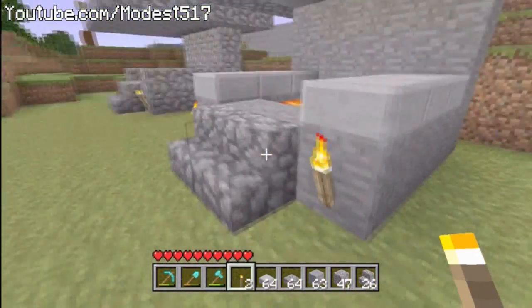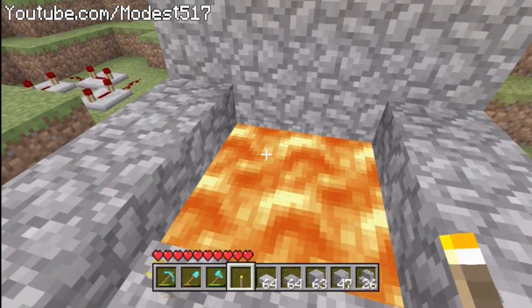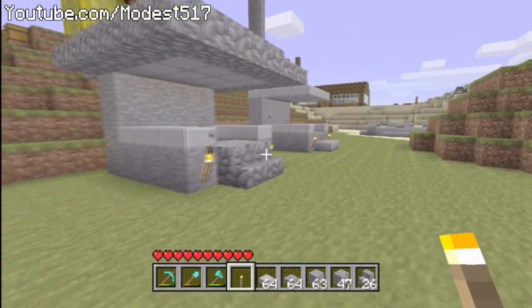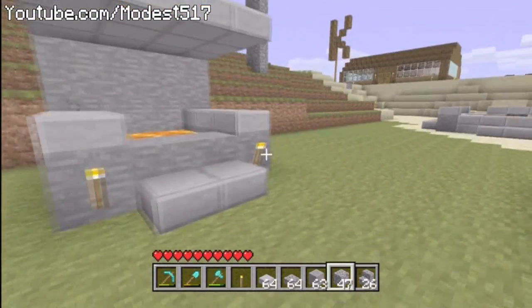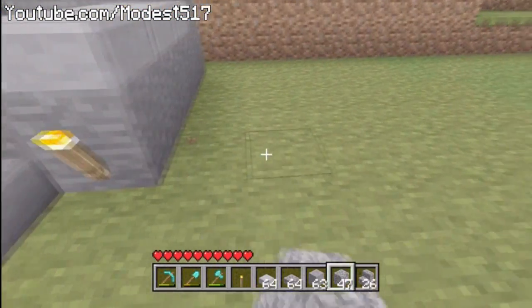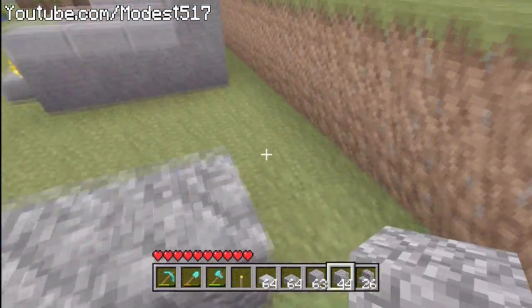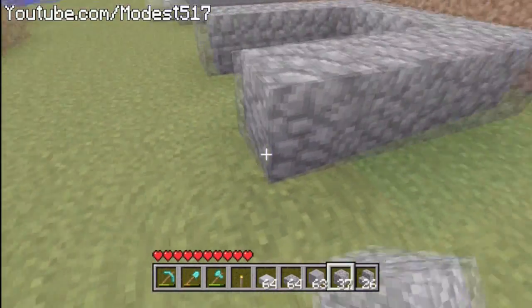You guys can mess around with these designs and come up with your own creative one. This is the design I made when I first played Minecraft, so I'm kind of sticking to it. I built three versions: a cobblestone one, a smooth stone and cobblestone one, and then a smooth stone entirely. The first one I'm going to build is the cobblestone one, then I'll delete it and build the smooth stone one. I'm not going to build the last one because it's just the smooth stone one without the extra features.